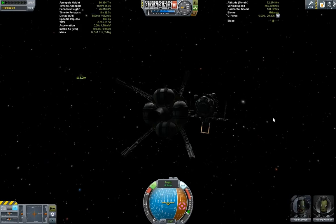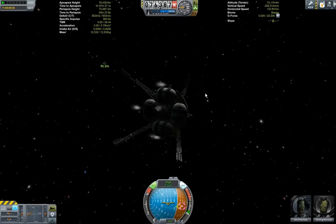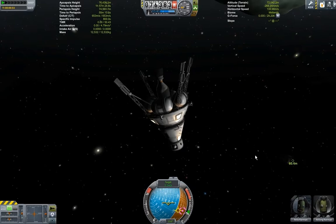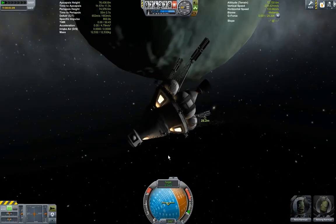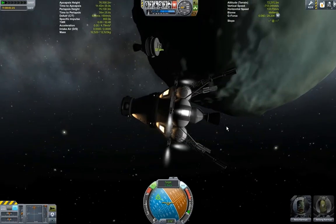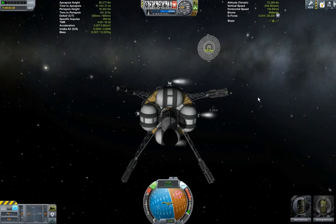I'm going to take the ship here — I docked it with the transfer stage so I could use up its fuel and also get it out of the way, because I really kind of brought it a little bit too close. This thing didn't have enough fuel to get back to Kerbin, but with that transfer stage it certainly did.